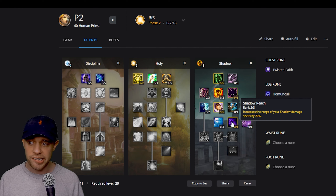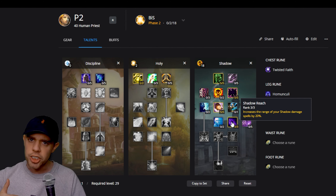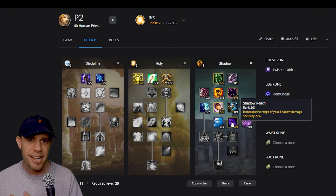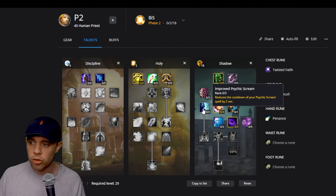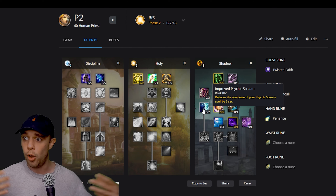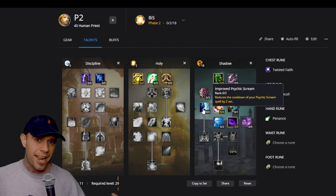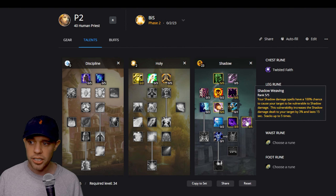After that I would put three points into Shadow Reach, increasing the range of your shadow damage so that when you're pulling mobs you can do it from further away. The time they take to get to you gives a much bigger chance of them being dead before they arrive, and priests really aren't the tankiest of specs early on. You could also put two into Improved Psychic Scream, but when leveling I've found that Psychic Scream can actually pull more mobs when feared targets run into other mobs, putting you in even more danger, so I wouldn't recommend taking that.